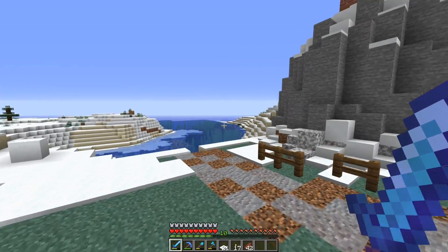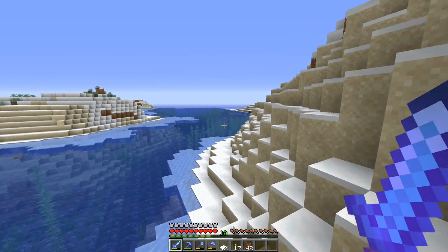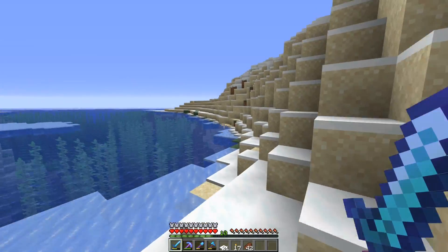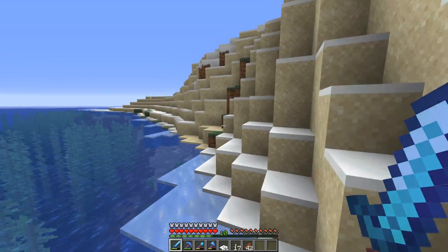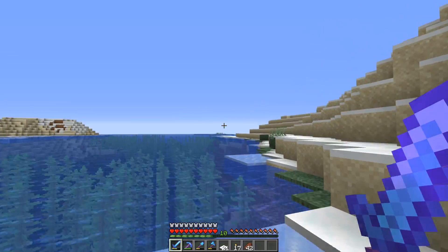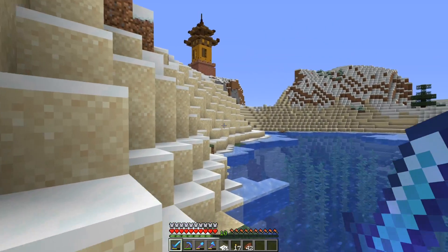Thankfully, there is a village right off in the distance over this way — it'll start loading in here in just a moment. What I want to do is bring over a lectern, trap one of these villagers in a house, and see if we can maybe convince him to find a silk touch book in his inventory. So let me get some stuff together for how we're going to do this, and I'll meet you there.